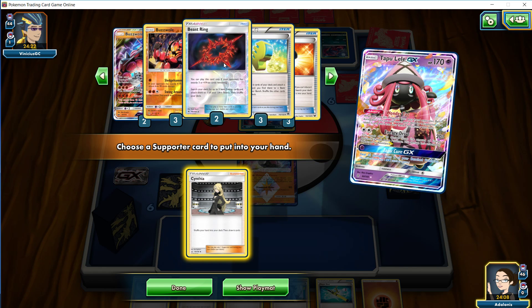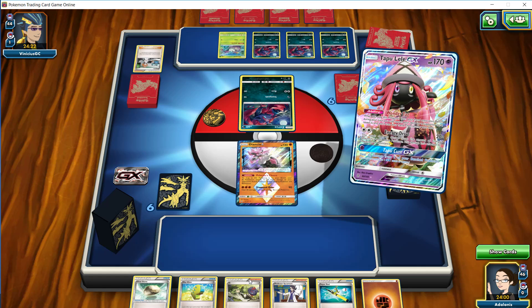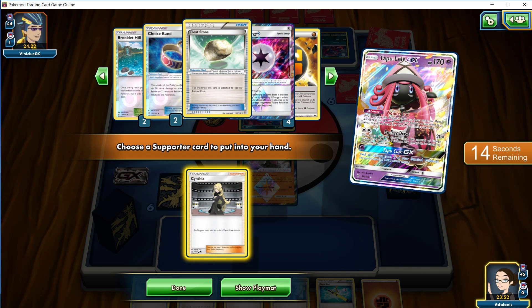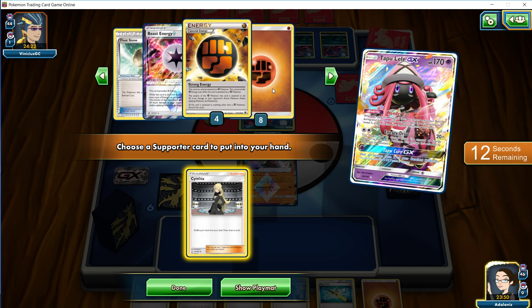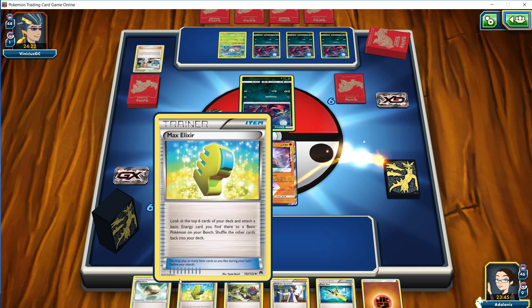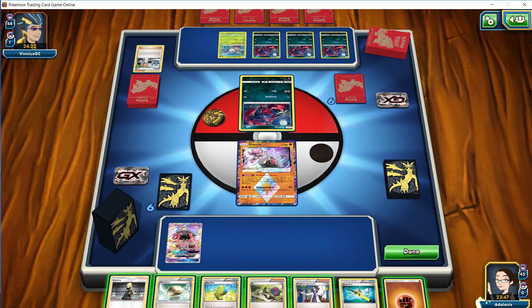We do have a Ring prized. One of the Max Elixirs in hand. We've got an Ultra Ball prized. A Hill is prized. One of our Choice Bands. And it looks like one of our Floats and one of our Energy. So we've got a Fighting Energy prize there as well. That should be our six prizes.